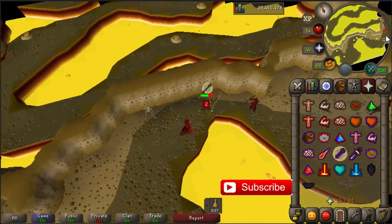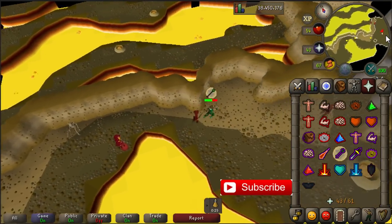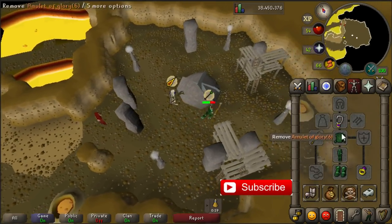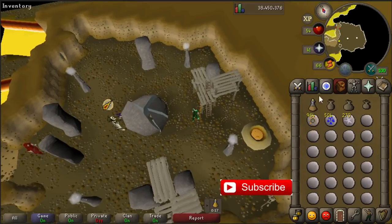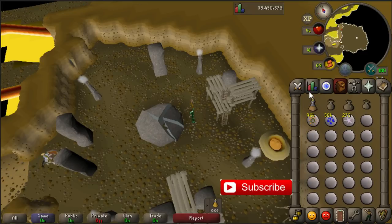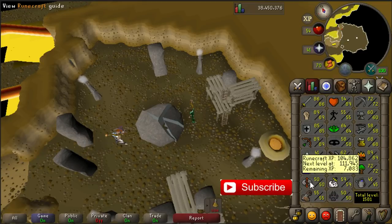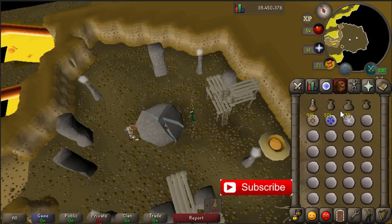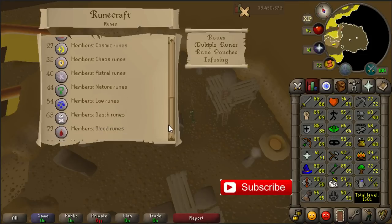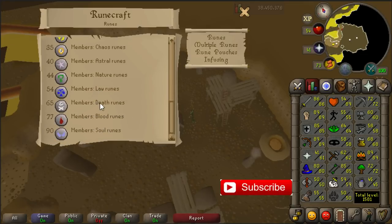So if you are low on health, you can just eat some food from your bank. Once here at the altar, let's go behind it. You get double experience as normal, but you can choose what runes you will receive. So if you receive low level runes you won't get that much runecrafting experience, but there is also a chance you'll get higher runes that you normally can't even craft. So we're going to receive death runes and law runes, and we are only level 50 runecrafting. So we'll receive law and death runes for sure, maybe even higher sometimes.